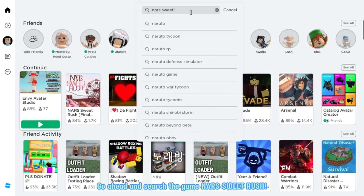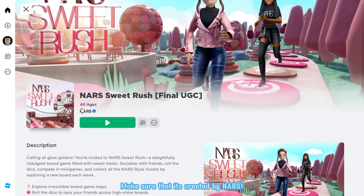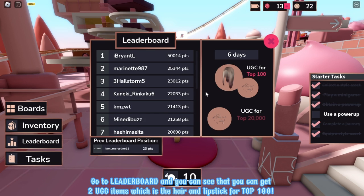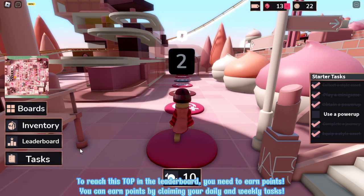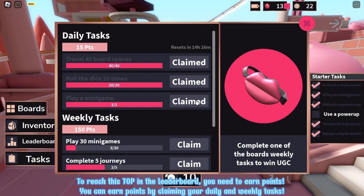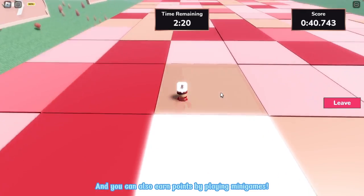Go ahead and search the game NARS Sweet Rush. It will be the first game in the choices. Make sure that it's created by NARS. Let's join! Go to Leaderboard and you can see that you can get two UGC items — a hair and lipstick for top 100. But you can get the lipstick when you already reach top 20,000. To reach this top in the leaderboard, you need to earn points. You can earn points by claiming your daily and weekly tasks, and also by playing minigames.